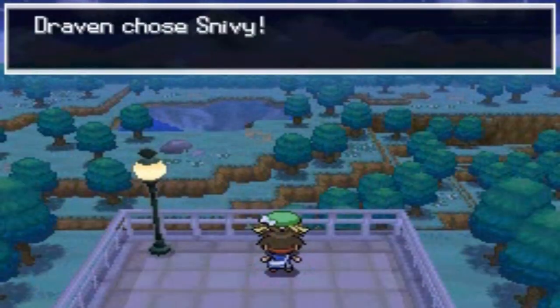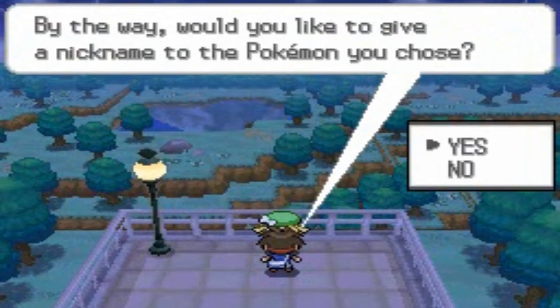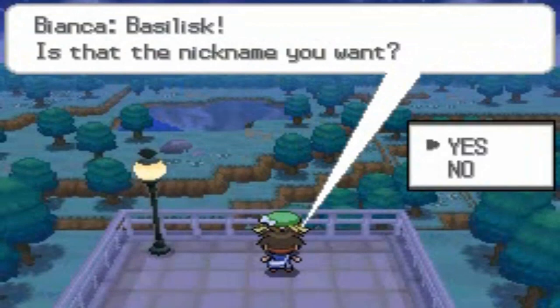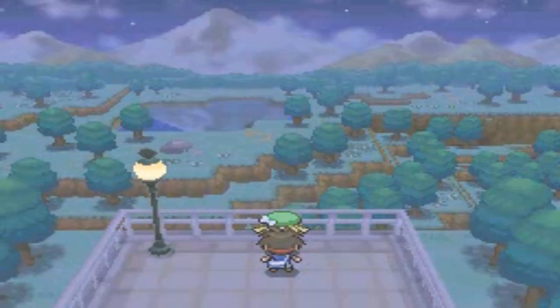I'm going to start off with Snivy because I've never used this Pokemon before in any walkthrough. We got ourselves Snivy and I do have the perfect nickname for this Pokemon. If you watched Pokemon Black or Pokemon Unova Red you guys already know — yes, we're going with the Harry Potter themed nickname. We're going to be calling this guy Basilisk, because it's a snake and it literally turns into a snake when fully evolved.